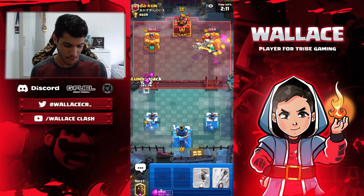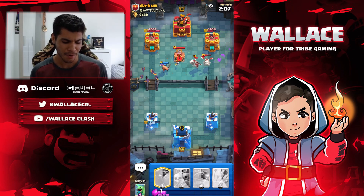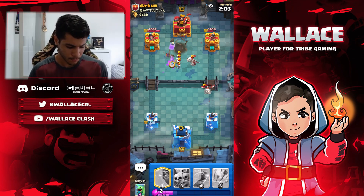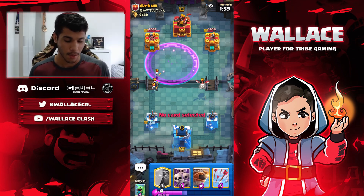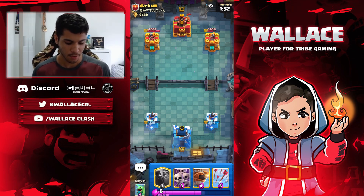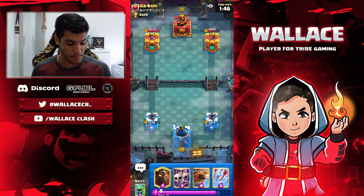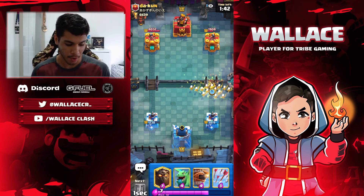This is a Lava Loon — he has Fireball, Zaps, Skelly, Dragons, and Tombstone. I tried to do a combo here but it wasn't really good — I forgot that he had Tombstone in cycle. The main game of this deck is to do a really good combo and try to ignore whatever he puts to attack: combo with Lava Hound, Lumberjack, Baby Dragon, and clone everything. It's going to be really hard for him to defend, and he doesn't have a really good option versus my clone — just Fireball and Zap.